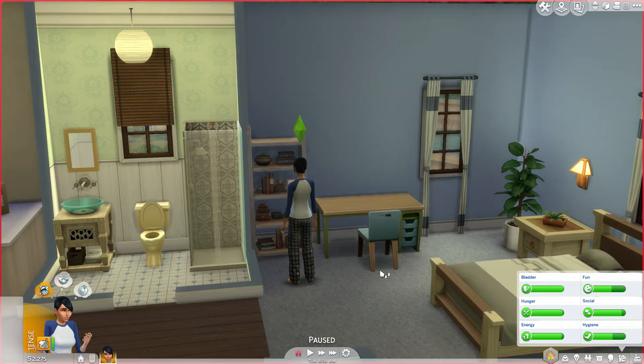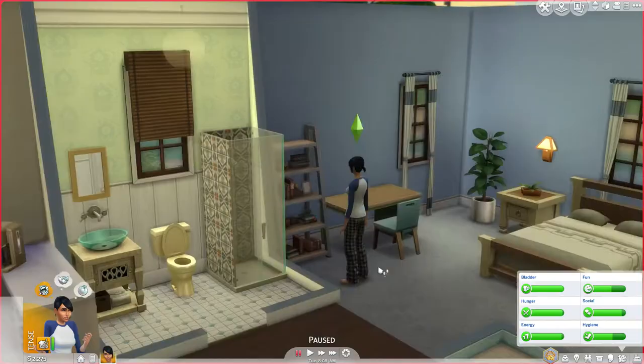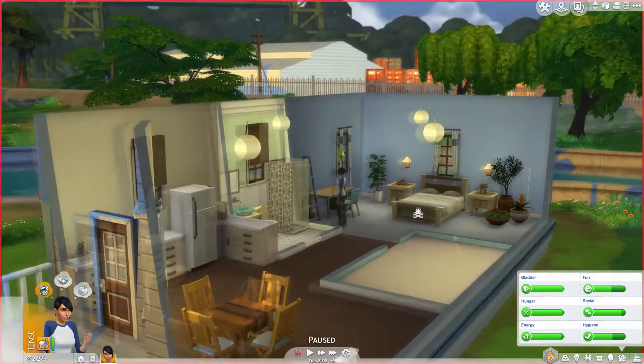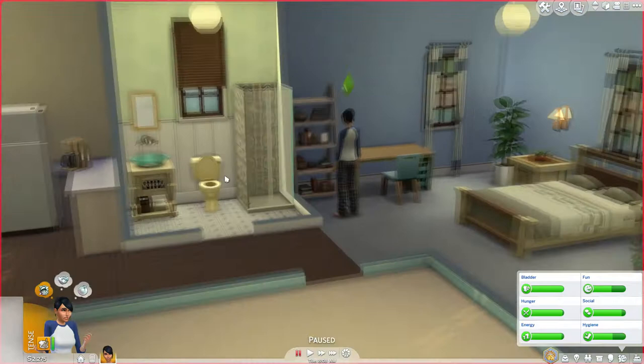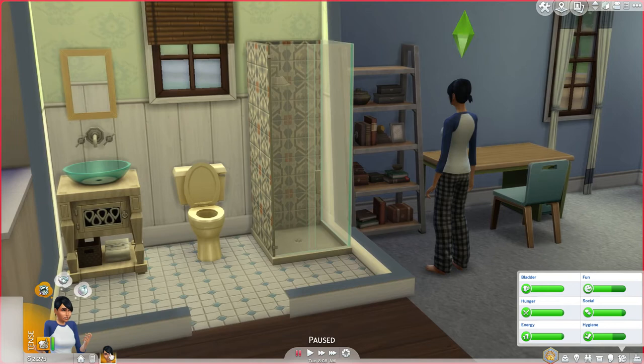Hello guys, welcome back to our brand new Sims 4 Jungle Adventure Let's Play gameplay video. We're at Monica's home. I tried my best — I used some of the new furniture that came with it, like this bed, the table over there, and I think the shower and sink are also from Jungle Adventure. So let's see how we do this — Travel, Take a Vacation.